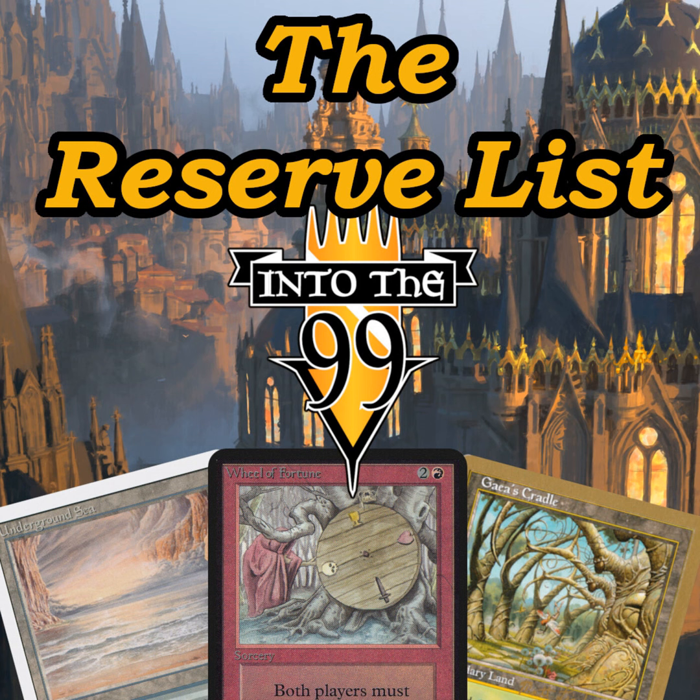That's what happened with my Wheel of Fortune — I got tired of holding it, I saw how it spiked, and I'd rather have new product to build a new Commander deck. I took it to my LGS and my buddy said he didn't want to lowball me, but he doesn't know that he can make any money off it because of how expensive it is. No one's seen Black Lotuses in their store cases — you'd need bulletproof glass since people will gamble on a grab-and-go at $40,000. It's easy to bust a cabinet, go to a store two states away, or hold it for four years and let it go up $7,000 more.